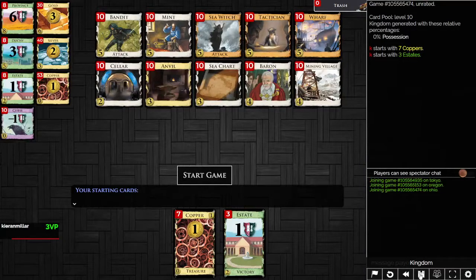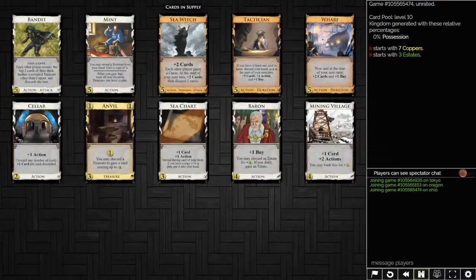Next kingdom: no particular special setup. We have Mining Village as a village. There is Mint to trash your treasures, Cellar for sifting, and Wharf again. You've got an Anvil to gain more Mining Villages and possibly Sea Charts. So drawing here is really easy — Tactician is not needed, and there's plus buy from Wharf. Is Sea Witch good? Yes — you cannot trash curses on this kingdom, and that makes Sea Witch very, very good. We want to get it as soon as possible. You definitely get a Silver, but you really want Sea Witch. The curses are very important — you want to win the curse split.